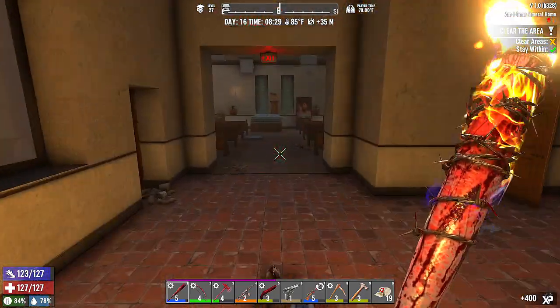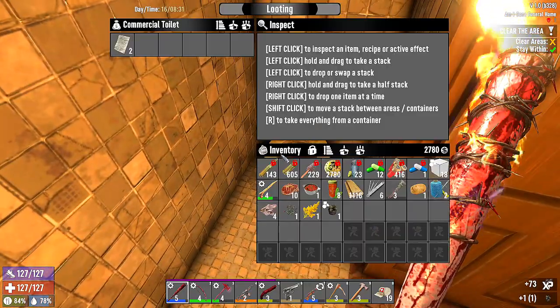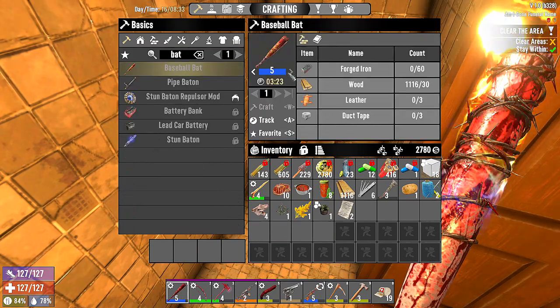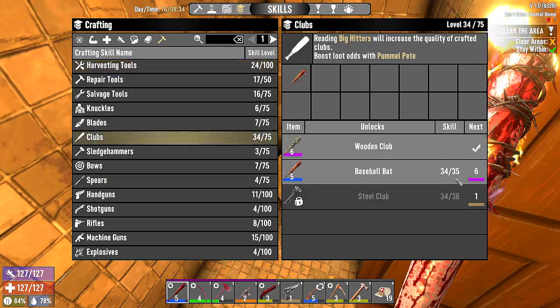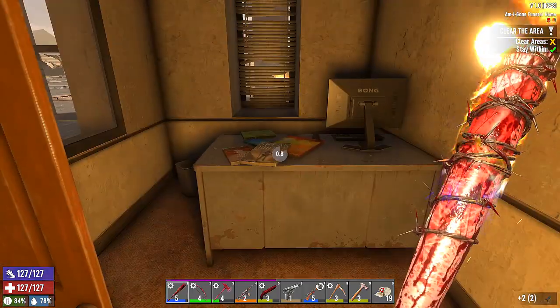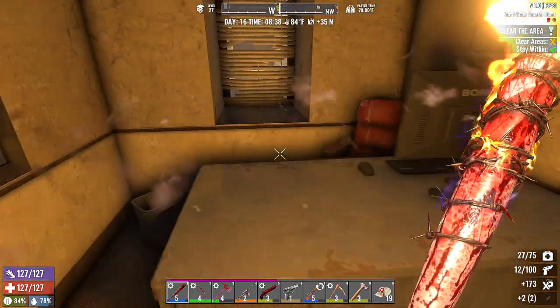Those three boys straight up just need their own three graves. We could make a level six bat. Baseball bat — not yet, we need club books. We only need one more club book and then I'm gonna make a legendary baseball bat. We're also looking at books for handguns and medical.